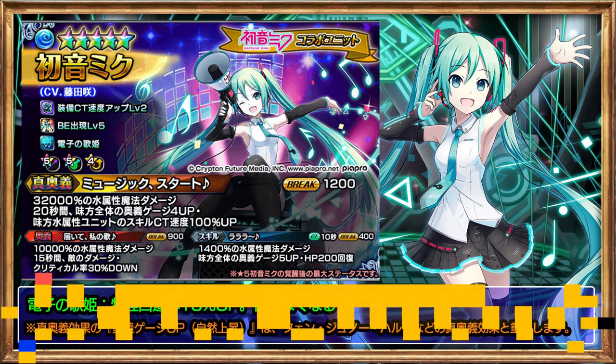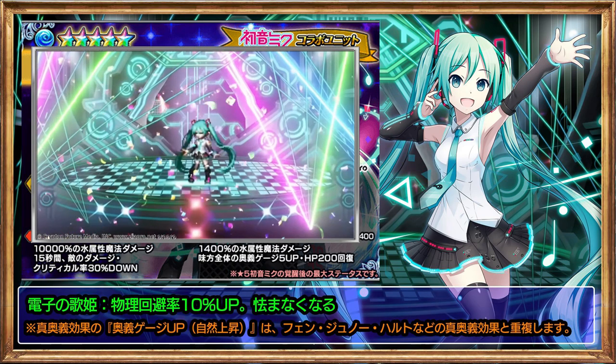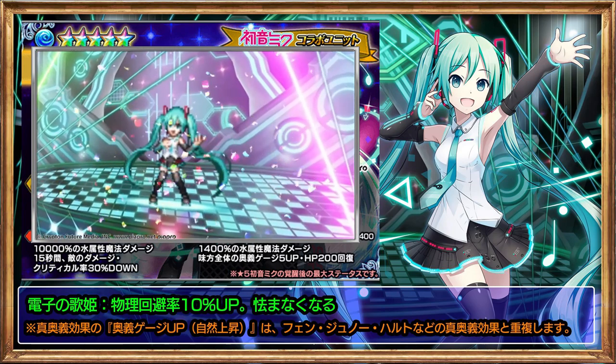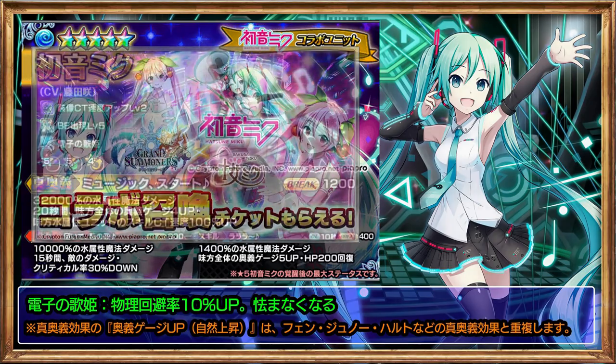True Arts: deals 32,000% water damage, magic. For 20 seconds, increase all allies' Arts gauge by 4 and increase water unit skill CT by 100%. She is a super powerful supporter unit with high defense performance, a long duration of sustained Arts gauge up and skill CT speed up for water units, and also reduces the enemy's damage and critical rate with her Arts.